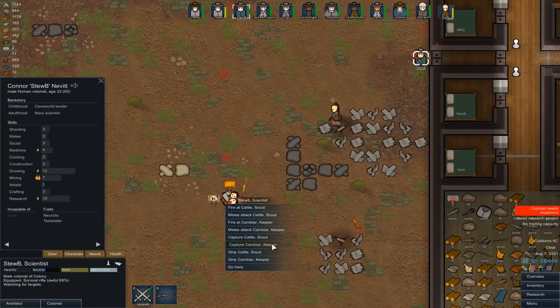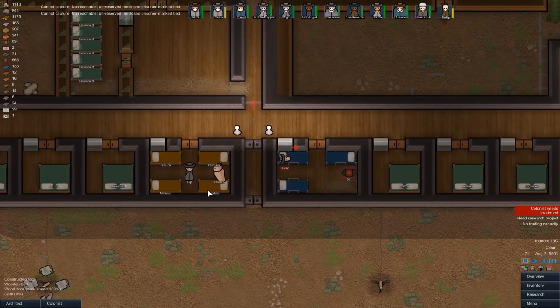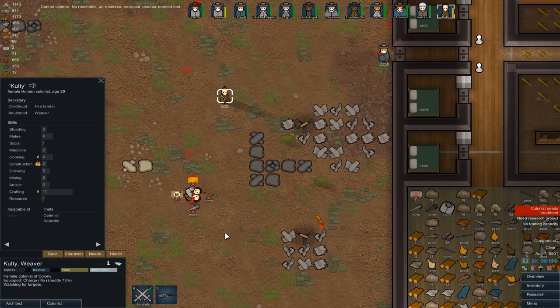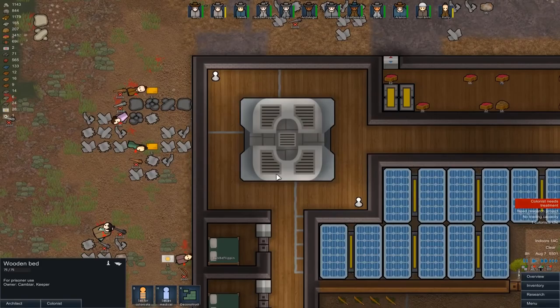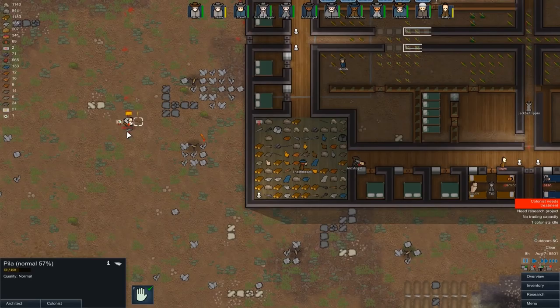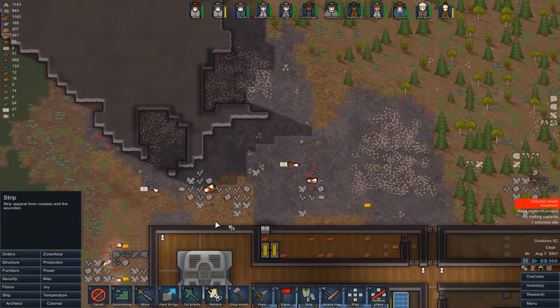No unreserved enclosed prisoner marked bed — are you sure? Kruka, Minoka... yeah, we've run out of prisoner beds. Which one are we grabbing? We're grabbing the cold tolerant pessimist. Did we want to get the Prostophile? Yes we did. So we can capture — we're going to capture cattle. I have to unpause it. Cambiar's been assigned a bed despite the fact that we're no longer going to take Cambiar back to a bed. That's kind of annoying. But we're not capturing Cambiar — unless one of these guys happens to be called Cambiar, but I don't think so.